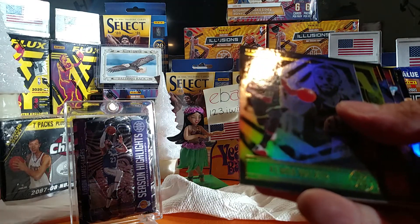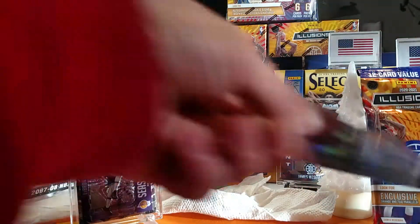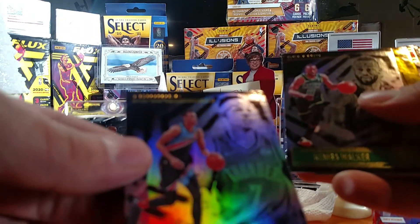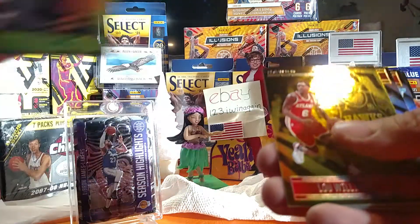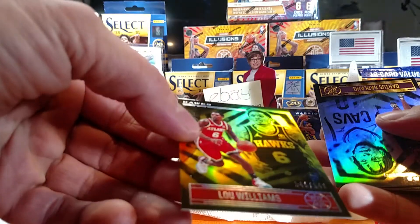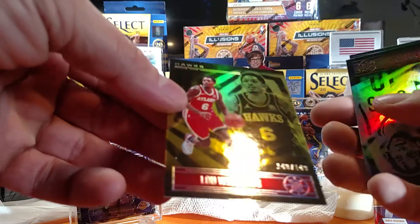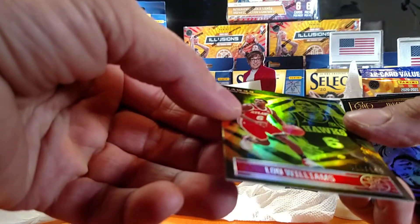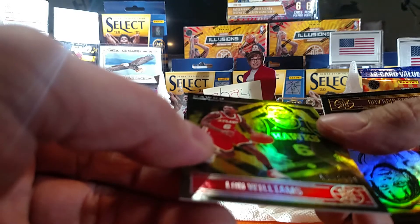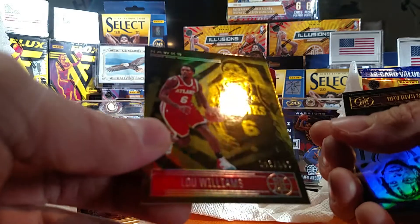Darius Bazley — oh sweet, got a gold one coming up here, and a rookie over here. Darius Bazley, Oklahoma Thunder. Kemba Walker, Boston Celtics. Lou Williams — 148 out of 149, man. There's a scratch waste on that foil, make it 149. Off by one — dang it.